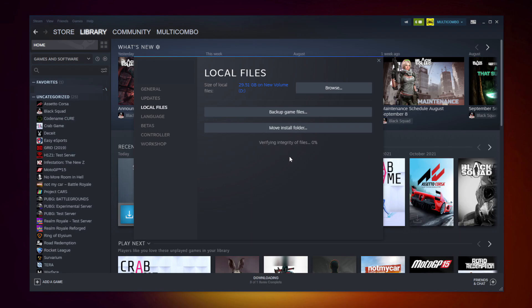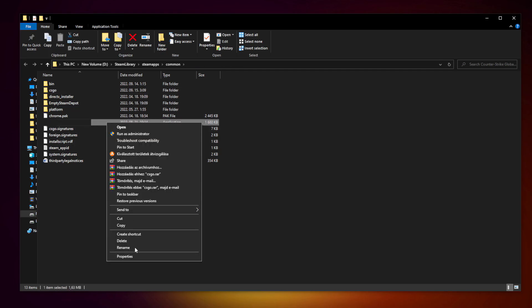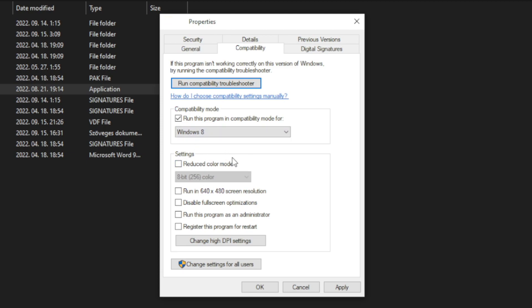Click Verify Integrity of Game Files and wait for it to complete. After complete, click Browse. Right-click your not working game application and click Properties. Click Compatibility. Check Run this program in compatibility mode and try Windows 7 and Windows 8. Check Disable Full Screen Optimizations and Check Run this program as an administrator. Click Apply and OK.